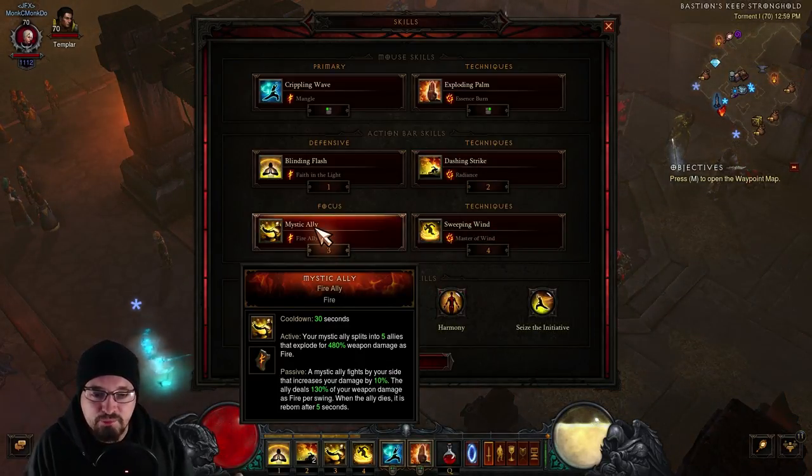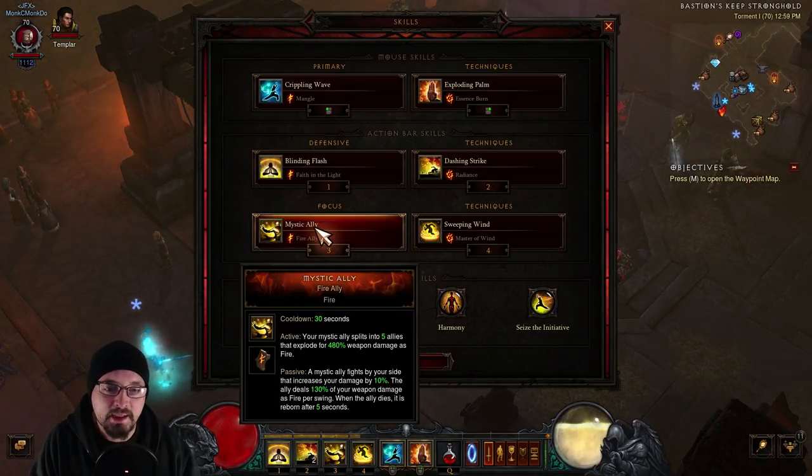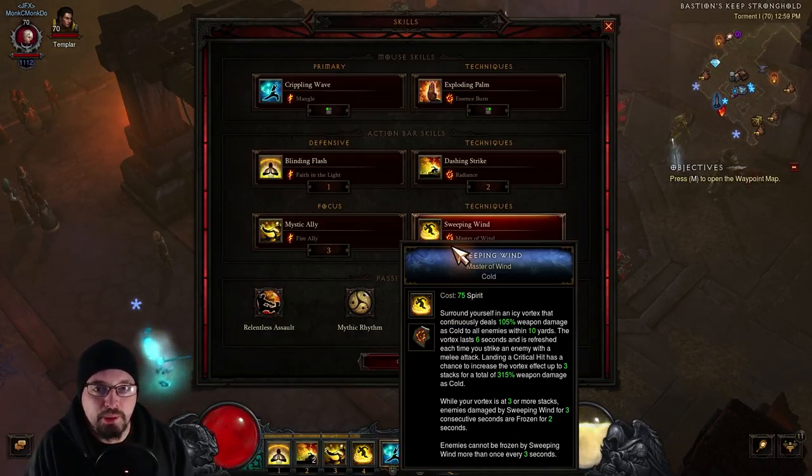Mystic Ally is going to be Fire Mystic — he's going to explode for 80% weapon damage, and then it'll also regen a regular size Mystic Ally for added damage. Sweeping Wind is the big one. Once you get into density, tap Sweeping Wind and it'll stack up to three times and just do AoE damage around you. That's why we want cold damage on our amulet or bracers. Maintaining that stack of three and pushing into density as much as possible is how you're going to get guys down really, really quick.